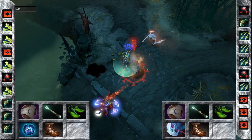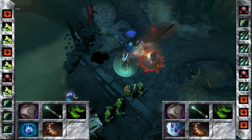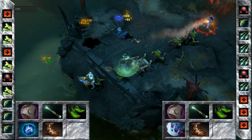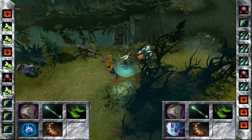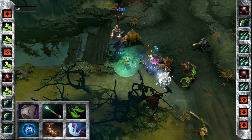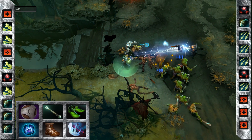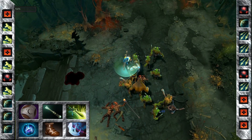You're going to be picking up both of these, but depending on your situation you may want to favour a Linken's if you think you're going to get ganked, as it adds a little bit more survivability, or a Manta if you're going to be doing some pushing. Either way, if you've got the Linken's pick up your Manta next, and if you've got the Manta pick up the Linken's next. For your last slot, pick up a Butterfly.